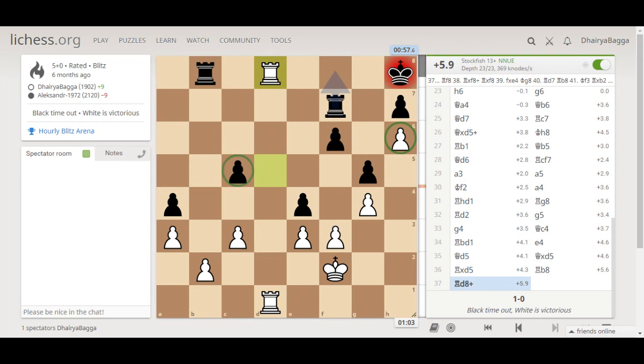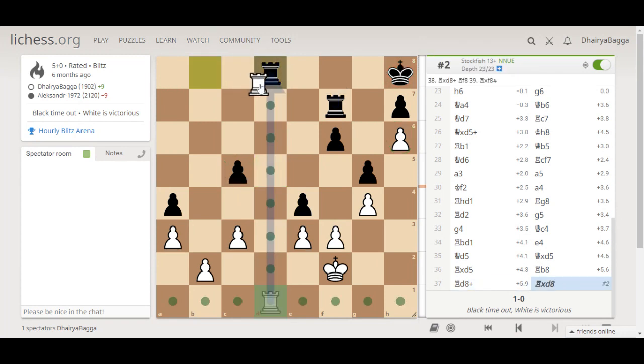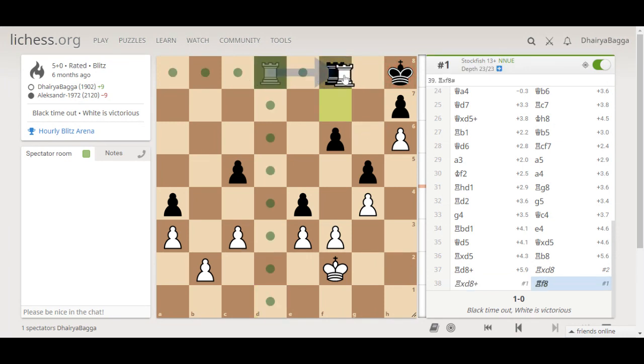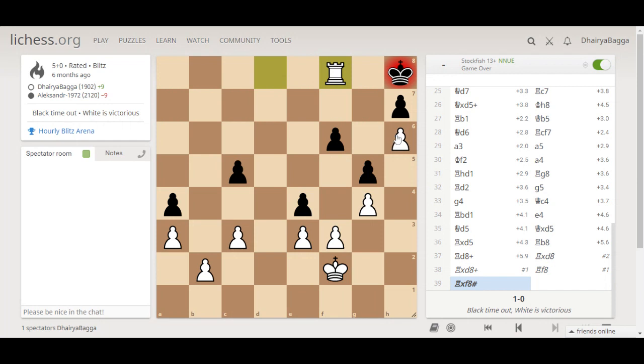In this position, maybe my opponent didn't even see that rook to f8 saves the game. Maybe the opponent thought they would take here and I take back — but then the only legal move is rook to f8. And then you take an estimate. Thanks to the h6 pawn, as always.